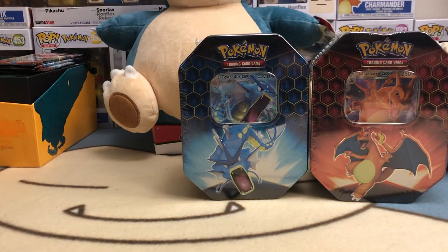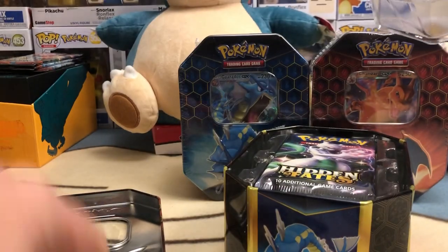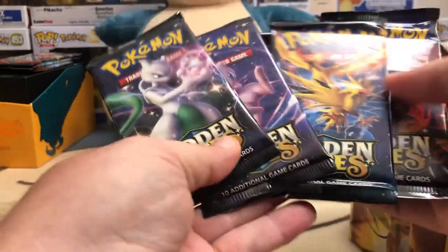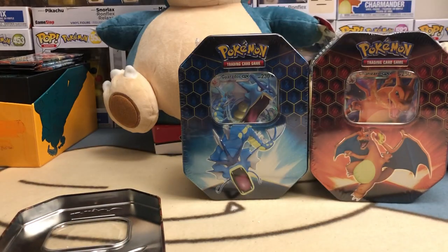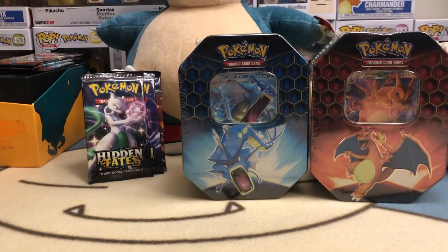I'm going to crack these open — four packs in each one. If you guys are not super aware of Hidden Fates, you get your promo card, a code card for the tin, and four packs — usually all four different arts. Here we have Mewtwo, Mew, the Birds, and Shiny Charizard. And then you get this nice empty tin with a plastic insert.